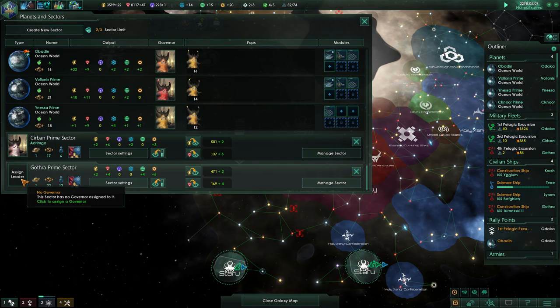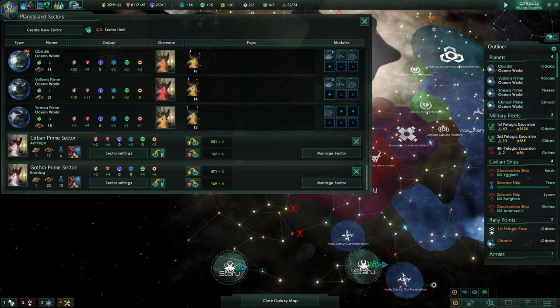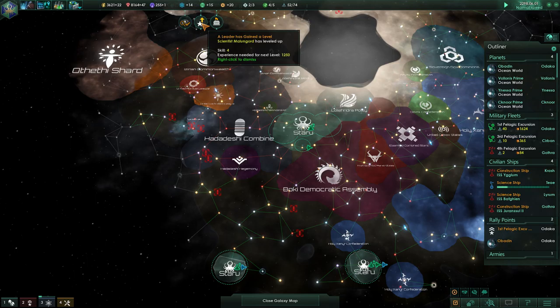Incoming transmission. We'll assign you, and then we're going to assign this leader. Lifespan — we'll take that. I'm not too worried about the cost. So we've got leaders set for those two worlds. Now we're thinking.